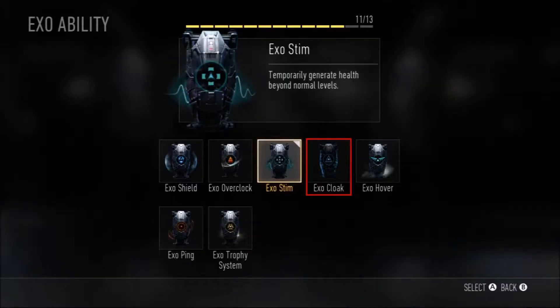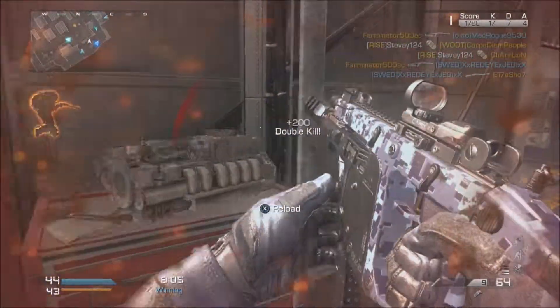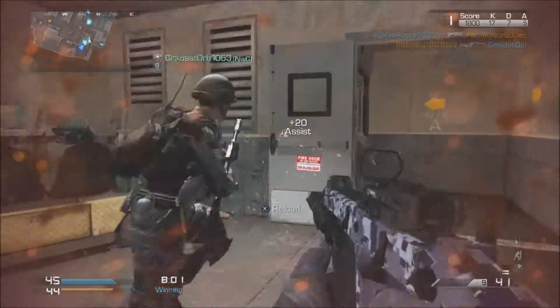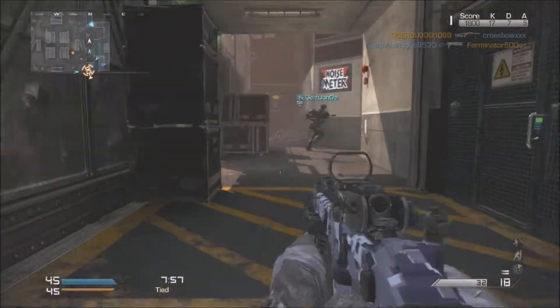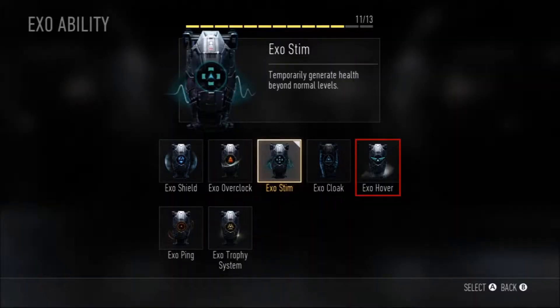Next on our list is exo cloak. It conceals yourself for a short duration. It's kind of like Harry Potter's invisibility cloak. It allows you to get away from an unwanted gunfight or just sneak around.